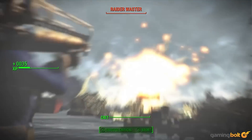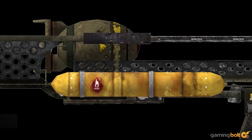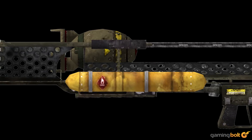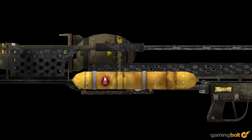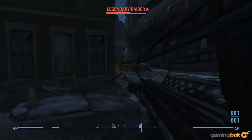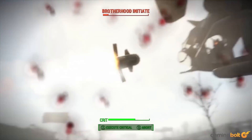Fat Man. The Fat Man has been a well-known quantity since Fallout 3, and its devastating nuclear blasts quickly clear an area of enemies. While ammo is rare in the wasteland, the Fat Man is always a blast to use — when you can turn enemies to dust for a couple of minutes, the launcher literally fires mini nukes.